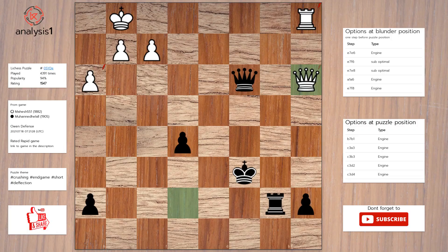Let's start. Let us look at threats in puzzle position. Queen takes pawn. Queen takes rook, check. Queen takes queen.